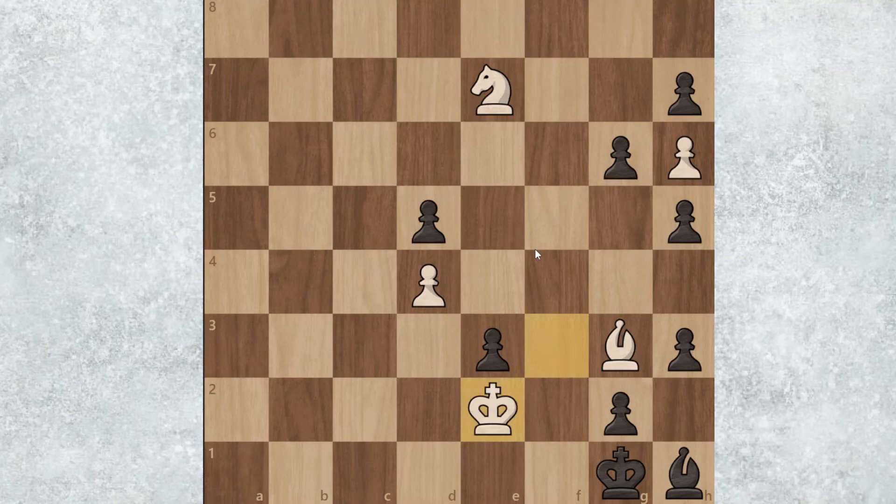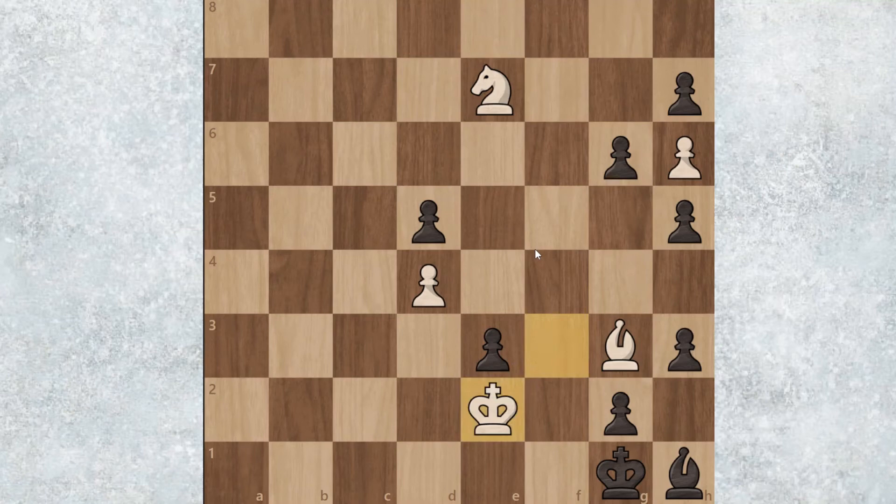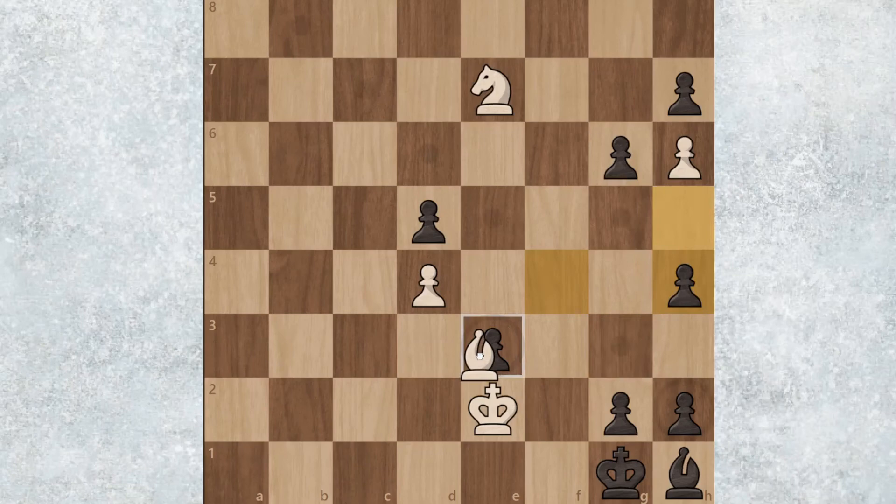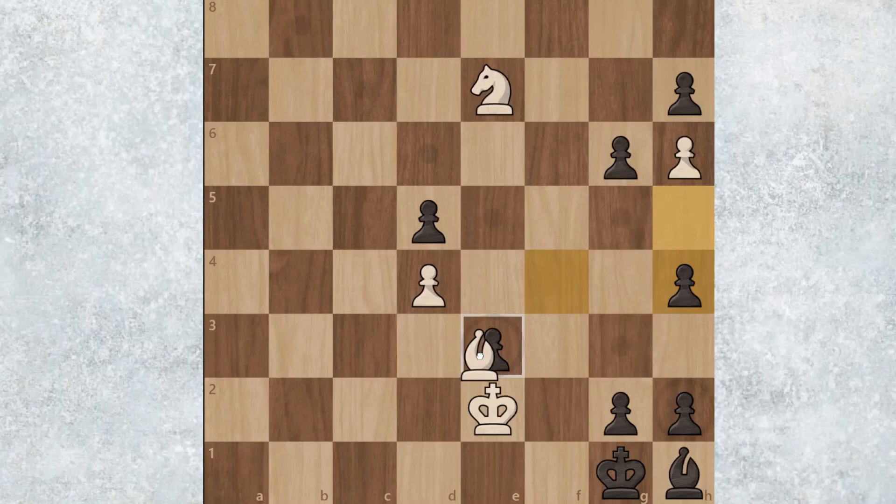Now let's look at another variation. After king to e2, they don't necessarily need to play g5 — what if they play h2 instead? After h2, it's pretty simple: we just play bishop to f4, threatening checkmate. The reason we don't play bishop to f2 is that black can capture that way, which doesn't work. So instead it's bishop to f4, and the idea is that no matter what black plays — g5 or h4 — you just play bishop takes e3, and that's checkmate.